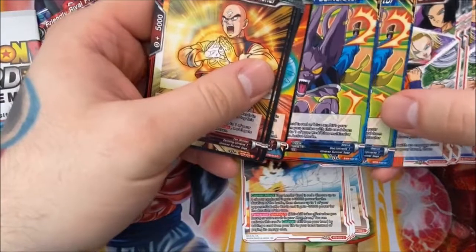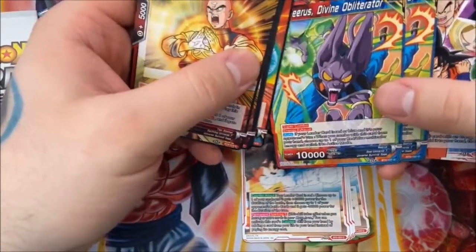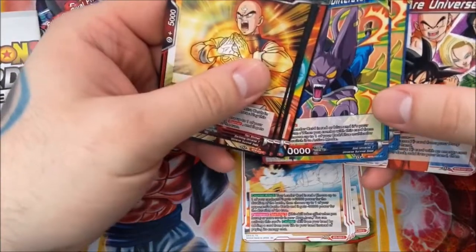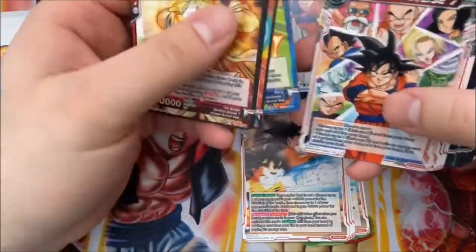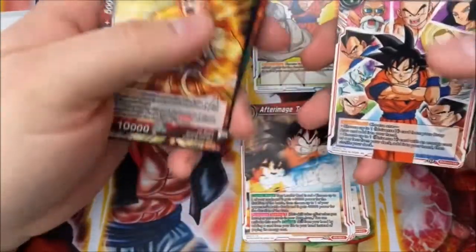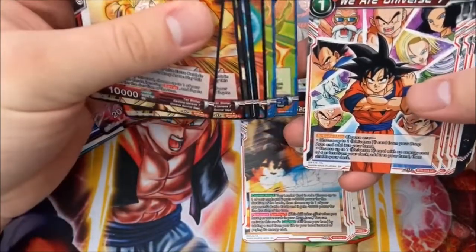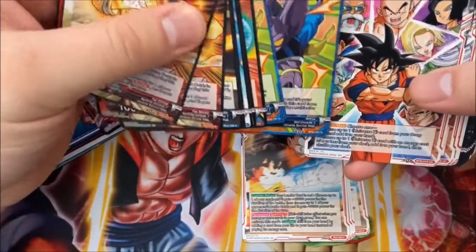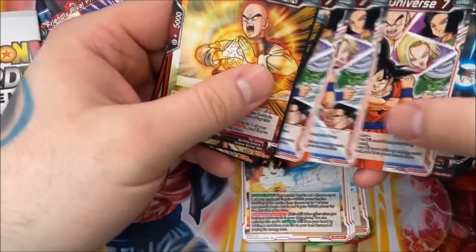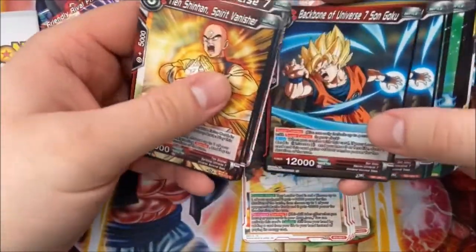The super combo is Beerus, Divine Obliterator. You only get two, which is interesting. When you combo with him on your opponent's turn, you can untap one of your red or blue multicolor cards. There's also "We Are Universe 7" — a really nice card. You can either choose one Universe 7 card from your drop area with no cost restriction and add it to your hand, or choose up to one Universe 7 card with energy cost of 4 or less from your deck and add it to hand. So you can pitch something like a Victory Strike when you don't need it and add it back when you do.